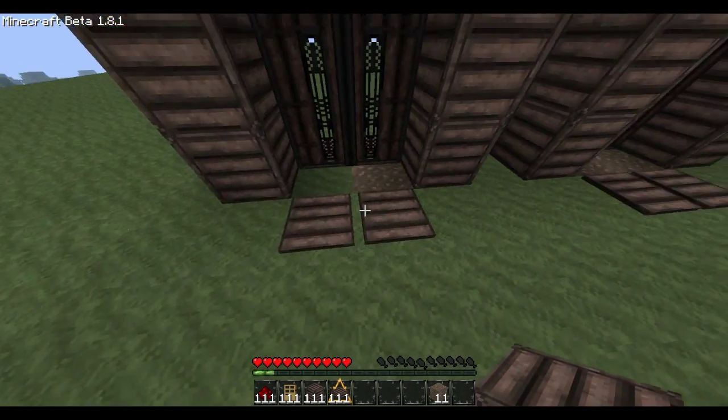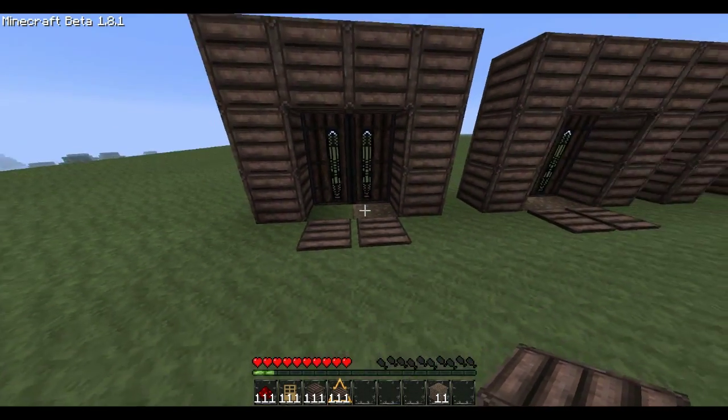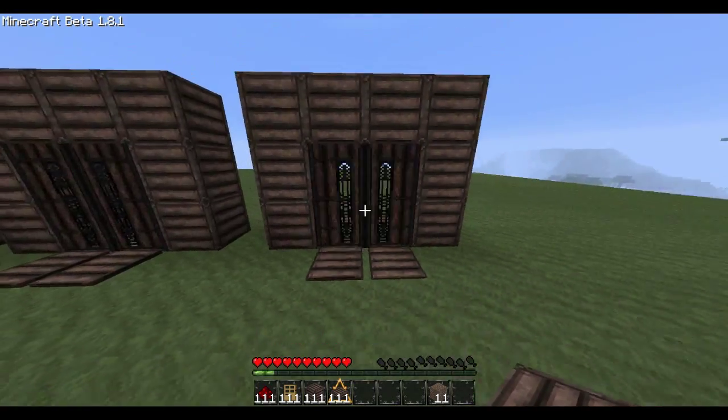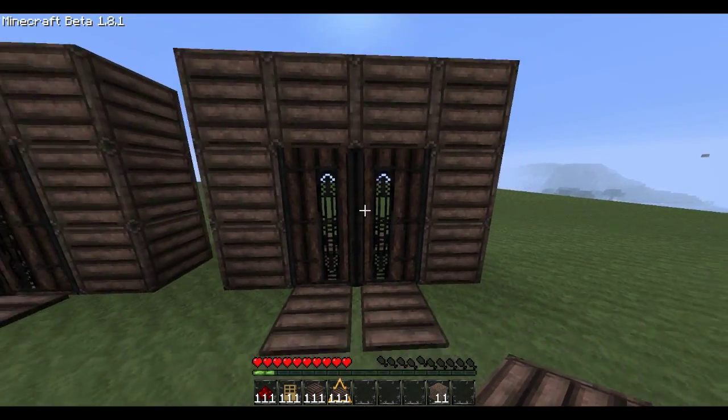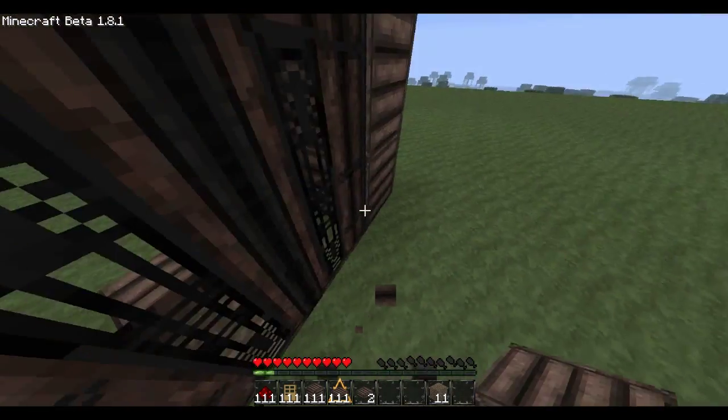If you put them like this, it's going to open and close alternately and then stay closed. But you might not actually want the pressure plates because creepers can get in, and that's just not good.